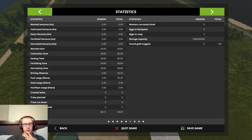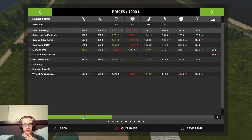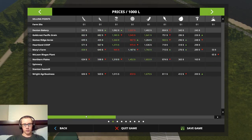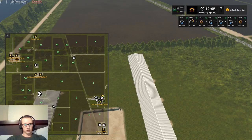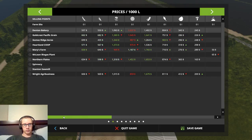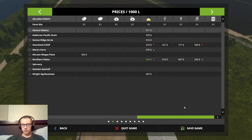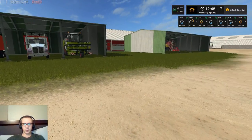Let's take a look at some of the prices and see what we've got. Sunflowers are pretty reasonable, and we have to do wheat so we have some straw. So we'll do wheat, sunflowers, soybeans, and corn. Looking at the fields, we can do six crops total, so we'll also add sorghum and rye. Those are the crops we will do.